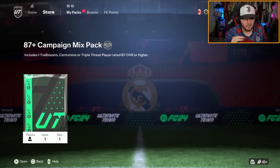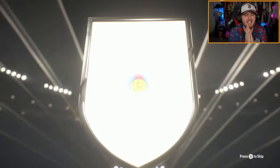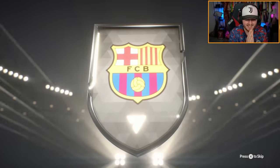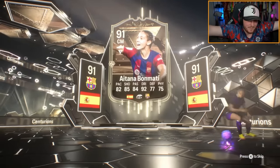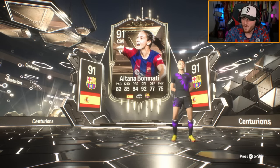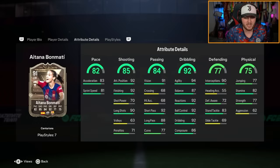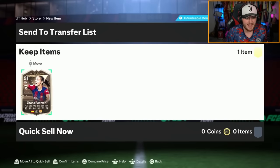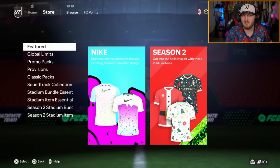We've got Charlie's 87 plus mixed campaign pack next. Who is he getting? It's going to be Spanish centre-mid. Go on, Bonmati this time please. Yes, it's Bonmati! Let's go. I can tell by the playstyle plus. That's class. Bonmati is worth about 400 and something K. These have been really good. Four-star skills, five-star weak foot. I've heard she's one of the best centre-mids on the game as well. Perfect link with Putellas. Women's Ballon d'Or winner right there.